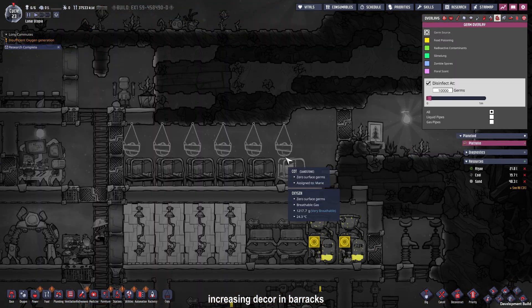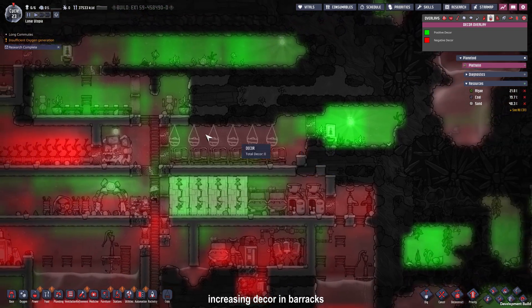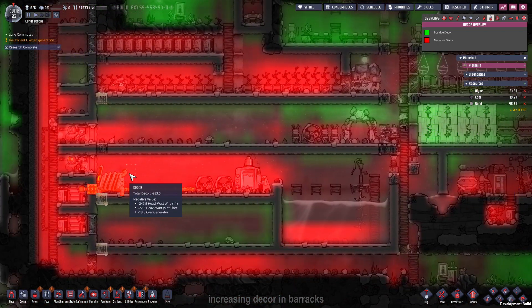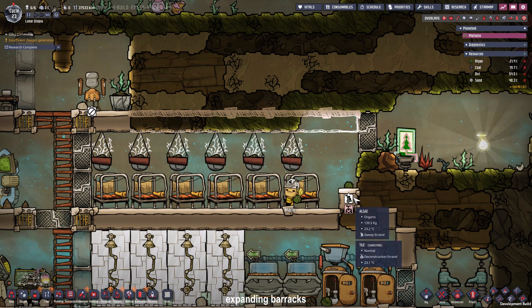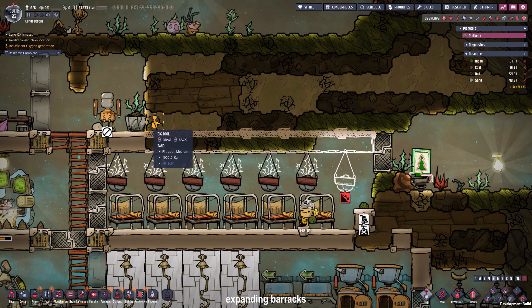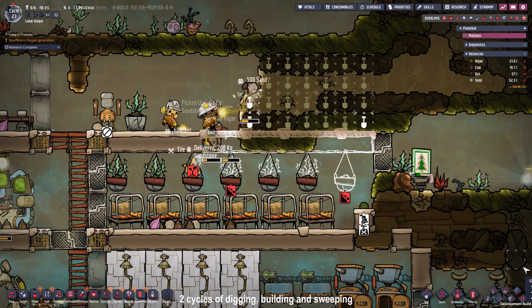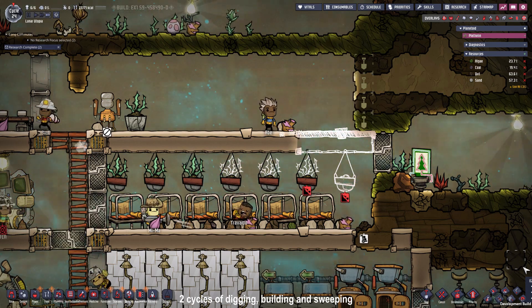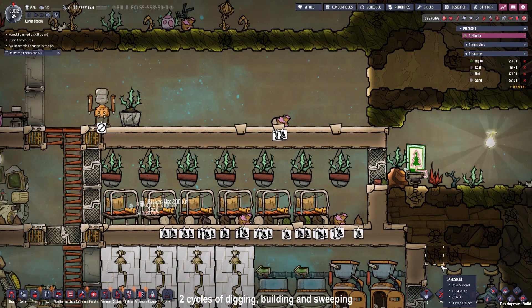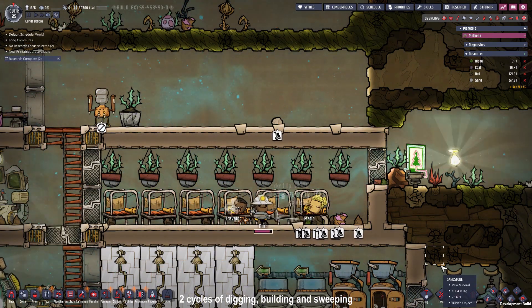The barracks look pretty empty so why not place some hanging pots in there with some bluff briar to make the room prettier. As you can see all the green spaces have positive decor and the red spaces are negative decor so we want this to be really green. To prepare the barracks for another loop I need to get rid of this tile, place another cot, we can have another hanging pot, and we can place this as a ceiling or floor for the recreation room so we have more space. Bird is doing his job and it took the duplicants a while to dig up all those tiles, but an even longer period to sweep up the mess they left behind. We are at cycle 24 right now and when the duplicants will be finished we are at cycle 25.